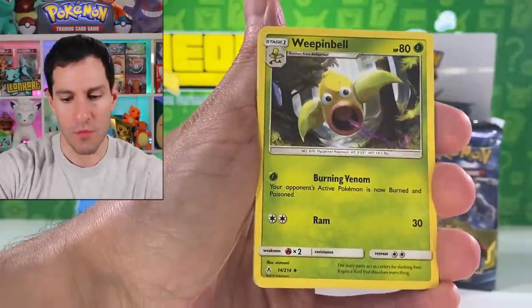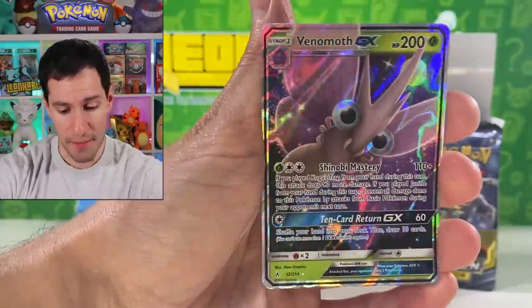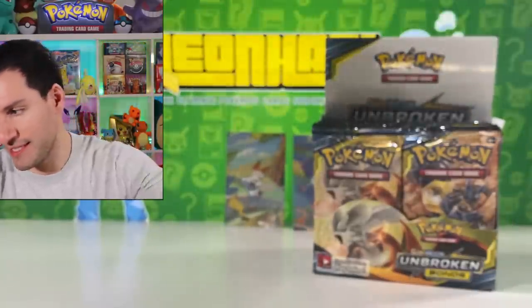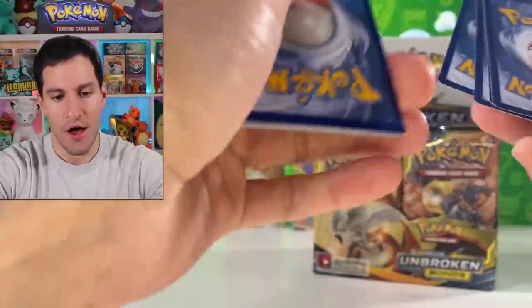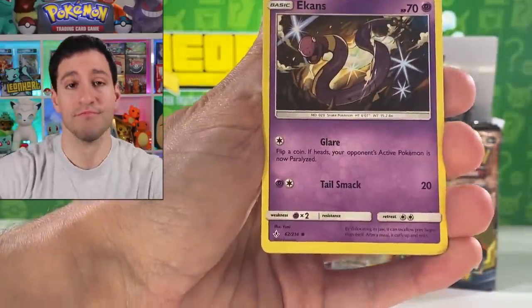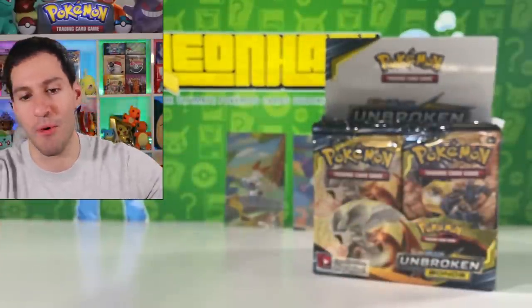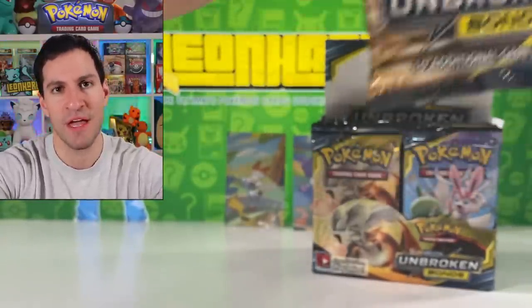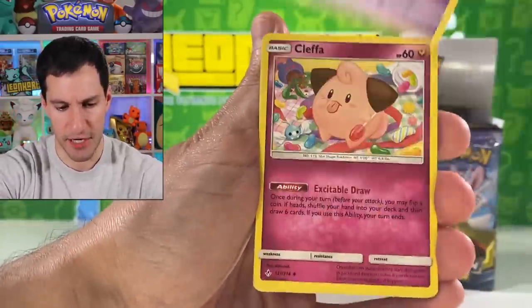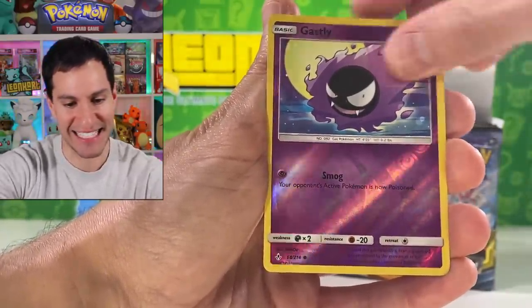Thank you so much, Brendan, for sending us this box so we can try to pull that Blastoise. Lightning energy — pat on the back. Seel, Bellsprout, Sandile, and a Venomoth GX. Imagine if we can somehow pull not only the Blastoise but the hyper rare Charizard again. Leaf energy, lightning. Got me Glamorous Reckons, hashtag Glamorous Reckons! Carvanha... can we get a Drowzee? Oh — Rhyhorn and an Arbok.